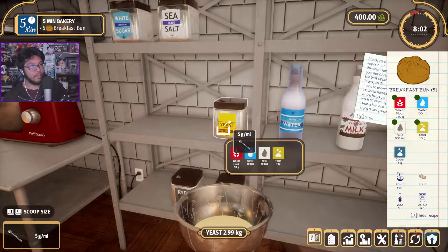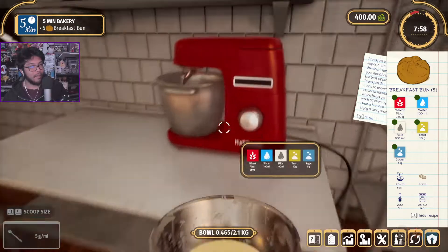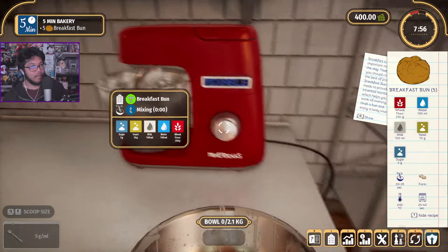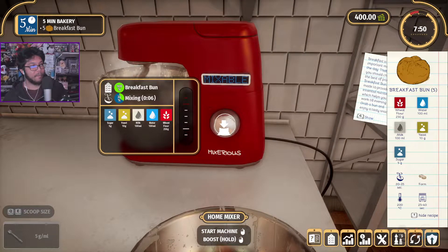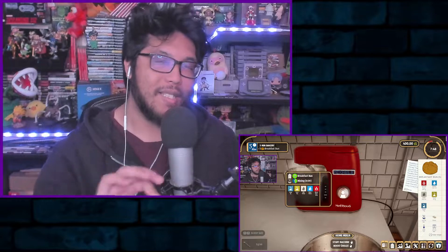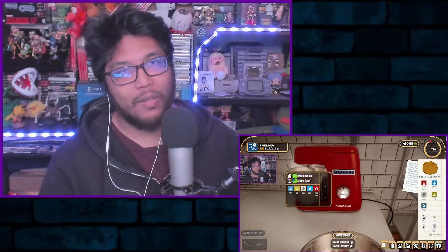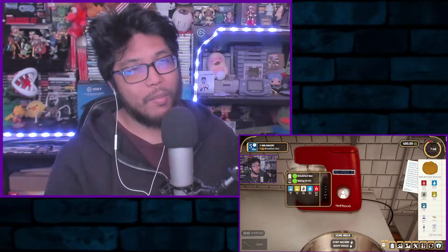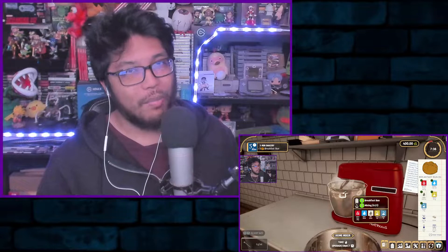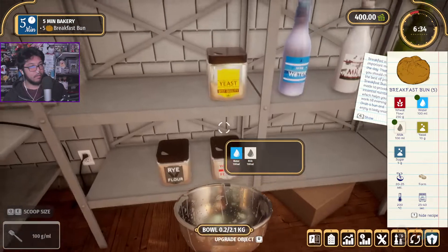You pick up the bowl and it's highlighted on the right showing exactly what ingredients you need — water, wheat, salt, etc. You can switch out the different spoons to try to get the exact amounts. If you got too much of the last ingredient, you can soak it back up and put it back. But if you mess up the whole bowl you have to dump it, which wastes a little time and ingredients.